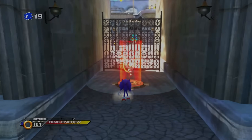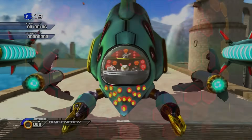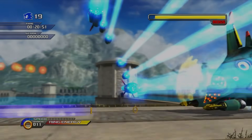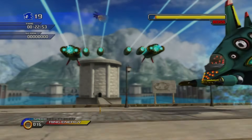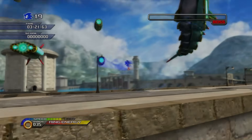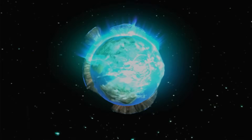Beating those two stages unlocks the Spagonia boss, Egg Devil Ray. The whole fight has it throwing out attacks, and it's up to you to move in and deal as much damage as you can. Getting in is a little slower, but you will chip away at it eventually, letting us get to the temple and fix the next piece of the planet.